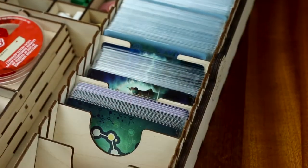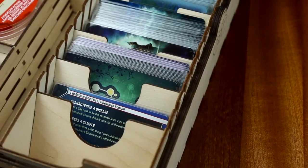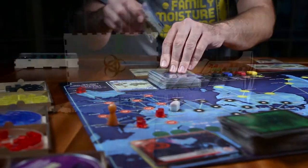Like many of our other organizers, this custom crate supports sleeved cards and comes with dividers to help you set up your cards as you please. Quarantine your game with a custom kit from TheBrokenToken.com or from your friendly local gaming store.